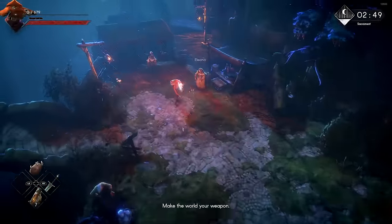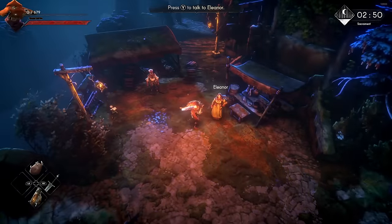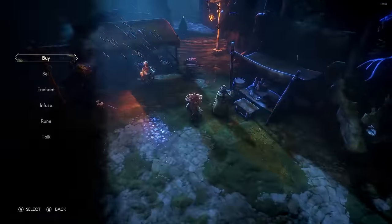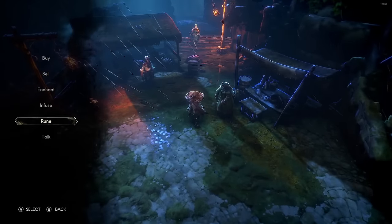The more complicated and impactful way is enchanting. That's why I've come to Eleanor here, right next to the blacksmith in the same section. Eleanor offers you really important options: enchanting, infusion, and runes.